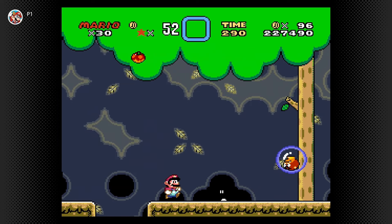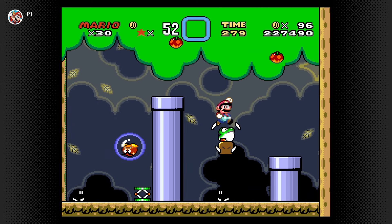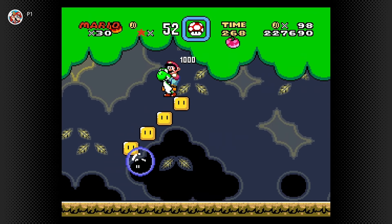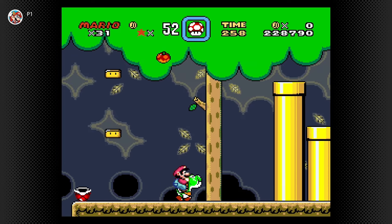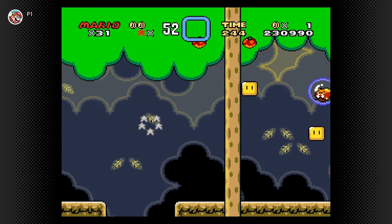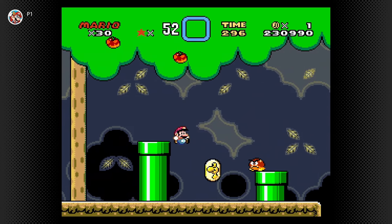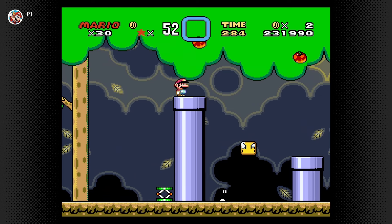For this level I believe you need at least some sort of power-up where Mario can spin jump on blocks, so do keep that in mind. It doesn't have to be the cape necessarily — even if you have a mushroom, that's just fine. We're going to grab this bonus mushroom in case I take damage, because this level is a little tricky sometimes. My brain was just not working there or something — that was just a series of unfortunate events right there.